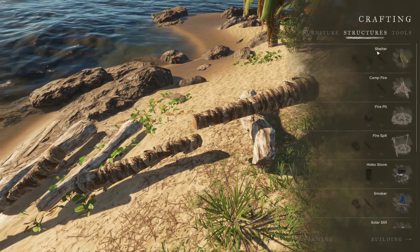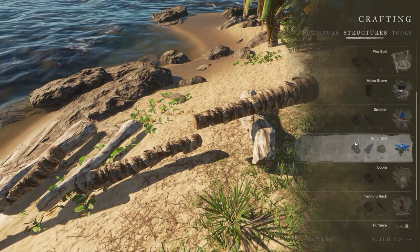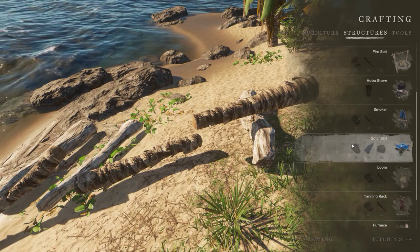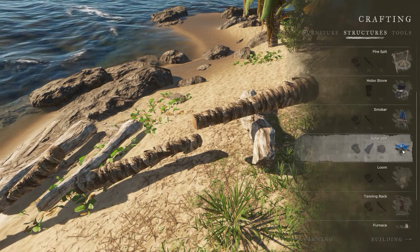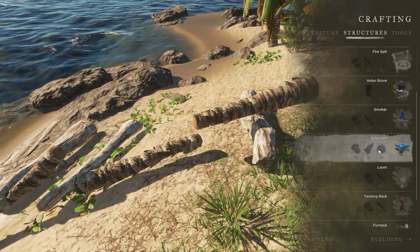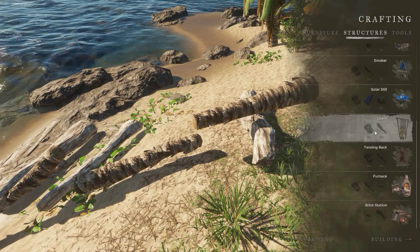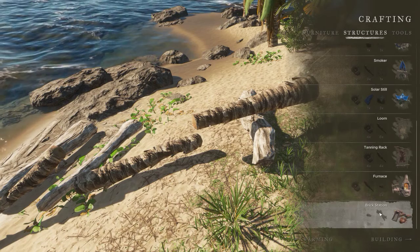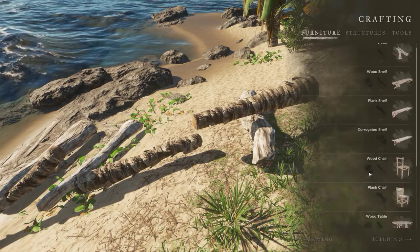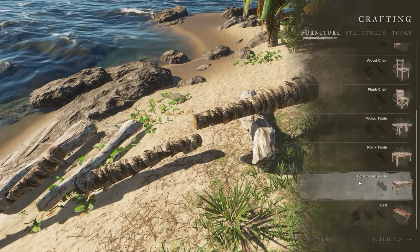There are a few more structures than I remember. We're going to need to look at things like the solar still so we can start getting water. From what I remember, we used to use buckets with them to collect water as well — I don't know if that's changed. Eventually I'll have to look at the likes of furnaces, the tanning rack, the loom, and the brick station. We've got some furniture so we can deck out the place a little bit.